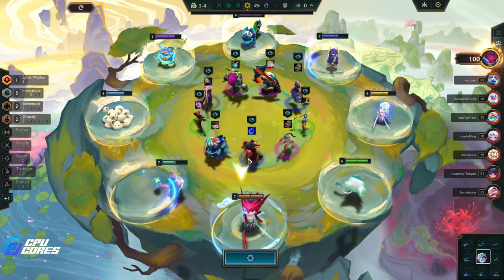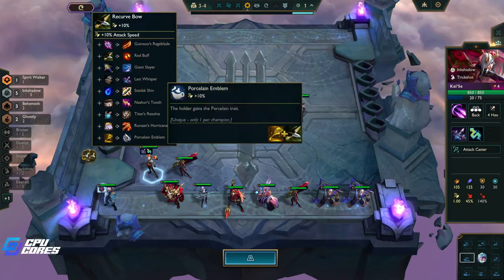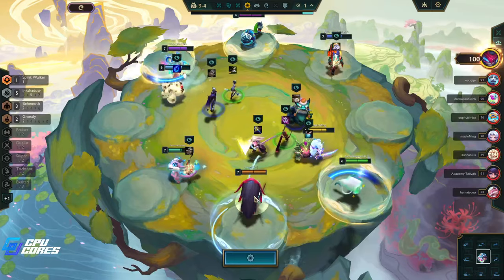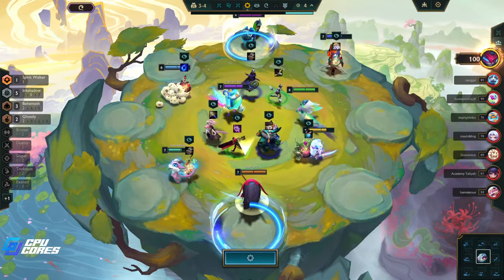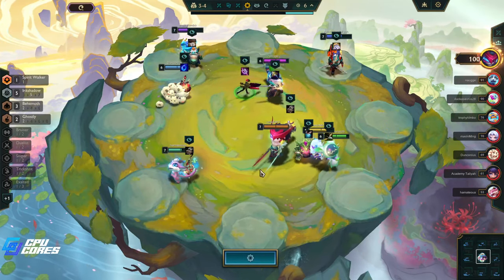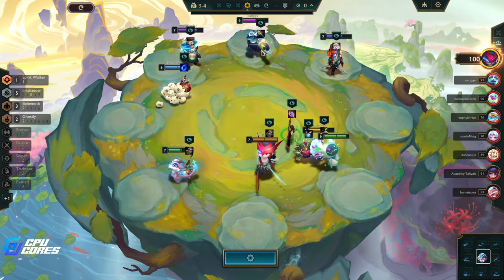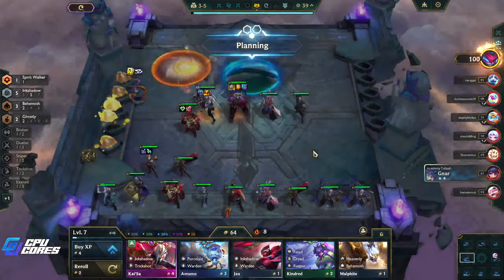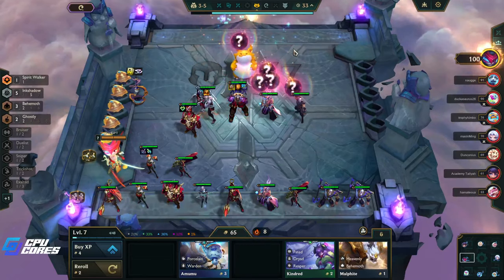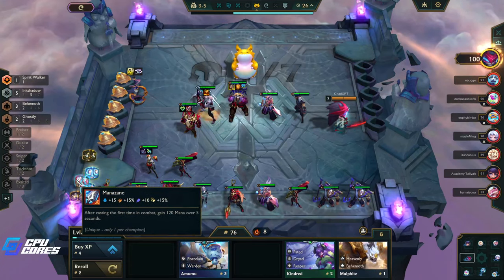This is the Orn that we want, and this is also a Volibear we want. What's our last item on her? Probably IE, unfortunately, so we're probably not gonna get that. I'll just take this because we get the extra money from it — Giant Slayer would be good too, but this gives us two extra gold which I like. An extra Ink Shadow is really nice. What do we got here? Manazine and two lesser champion duplicators. Who wants the Manazine? Orn does, because that way he makes a lot of items.